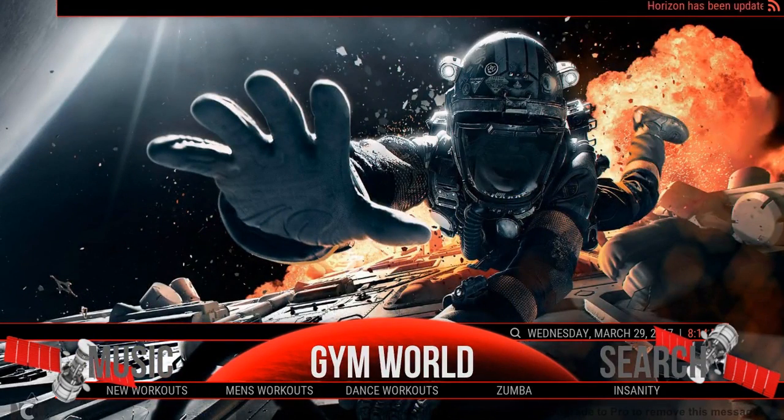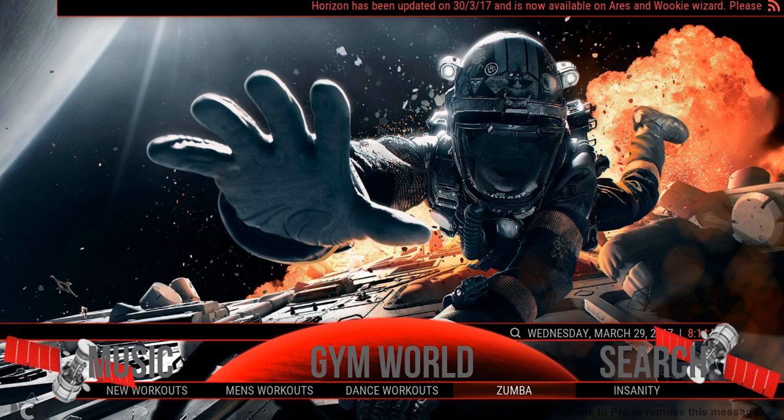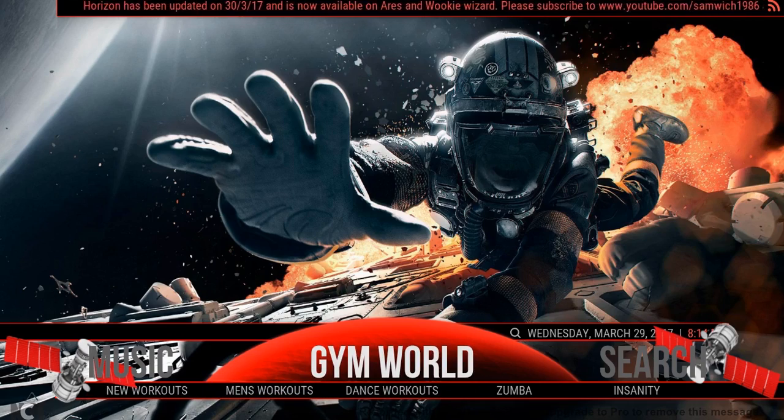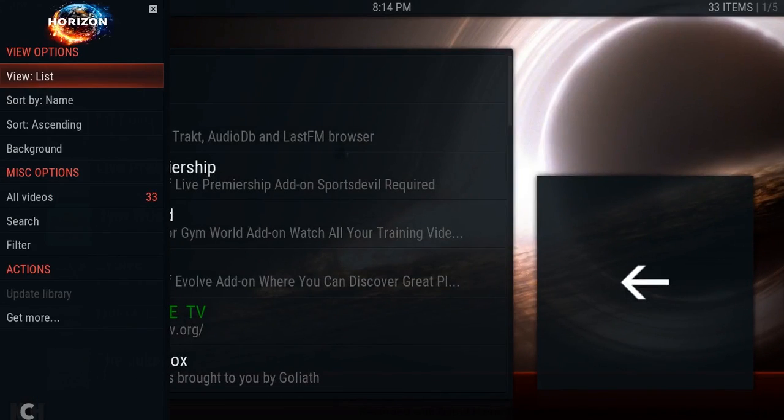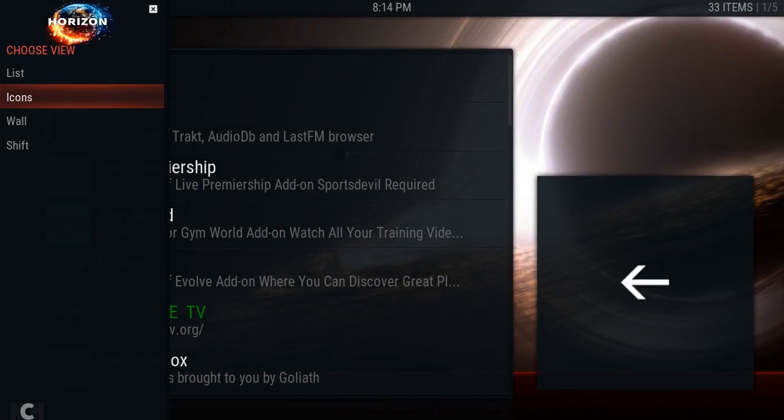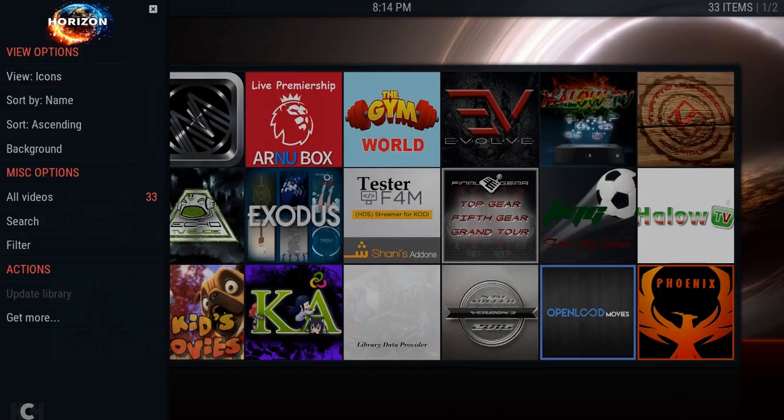Gym World is one of the new features I've put in — it's running the Gym World add-on as well as some Phoenix workouts. We've also got search, and if we go into all add-ons we'll be able to see what we've got. Let me just change the theme.